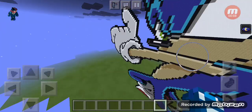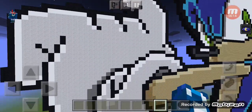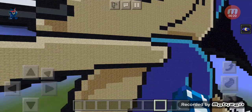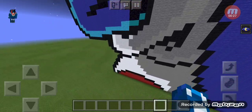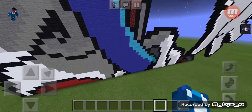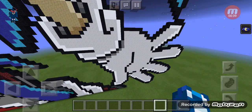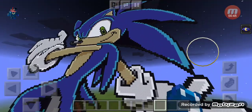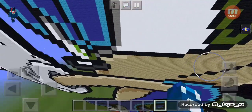Yo yo, what's up guys, Justin here and welcome back to another Minecraft video. In today's video we're gonna be looking at Sonic the Hedgehog that I built. I built this in four days. I have a cold and a cough, so yeah. This is Sonic the Hedgehog from Sega that I built in pixel art.